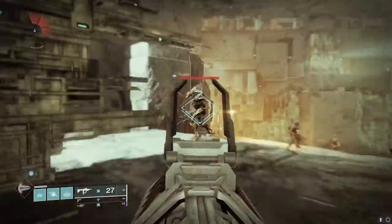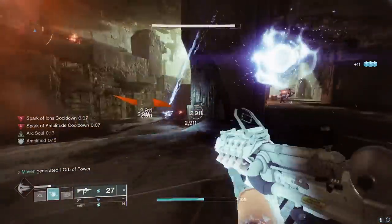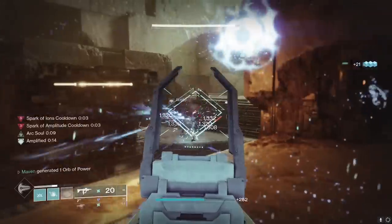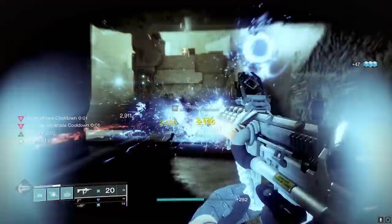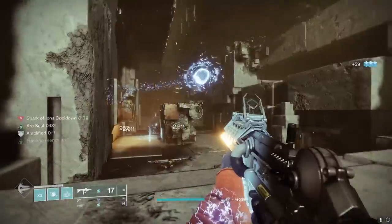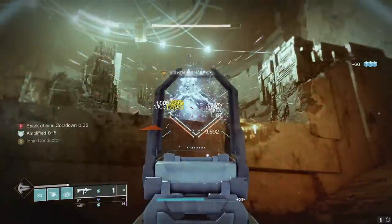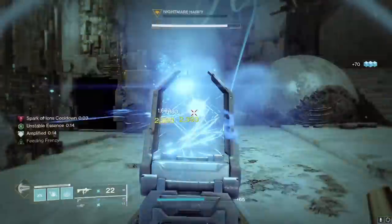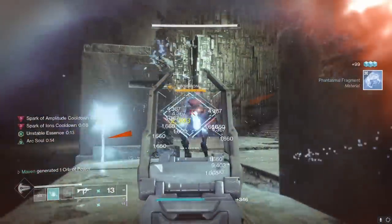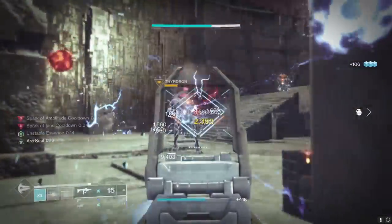Next is the Ikalos SMG. It really is a good weapon, but the main thing about Seven Seraph and Ikalos weapons is that they can create Warmind Cells. But remember, Bungie announced that with the release of Lightfall they are removing Warmind Cells from the game, so what's really the point anymore? It's still a good SMG, it just has some range fall-off. Up to 30 meters it feels great, but beyond that it kind of suffers.